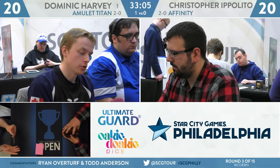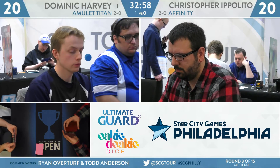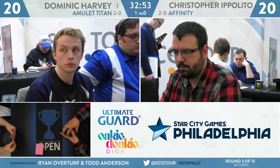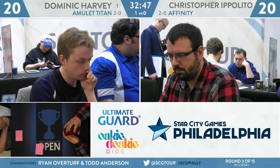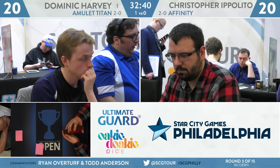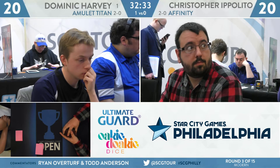Players are looking at their opening hands. Looks like Ippolito is going to be mulliganing. Looking for either a more consistent start or a faster start — understands this matchup is just a big race, hoping to dodge some of those interactive spells from the Amulet Titan deck and win the race before Primeval Titan hits the battlefield. Ippolito has one copy of Smash to Smithereens in the sideboard. Amulet of Vigor is part of the deck's name — how much do you like bringing in artifact hate in a matchup like this?